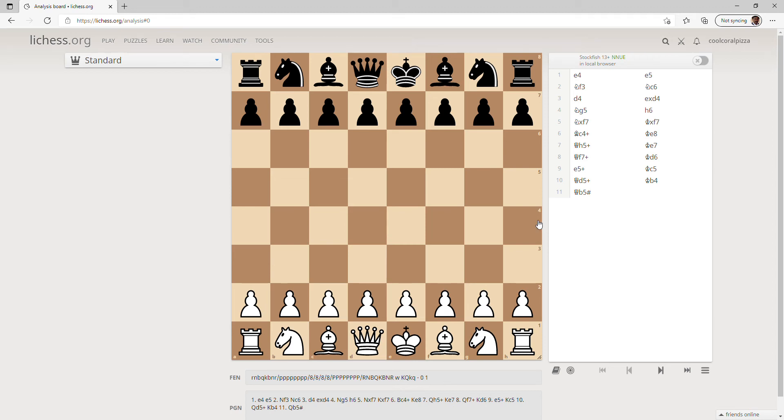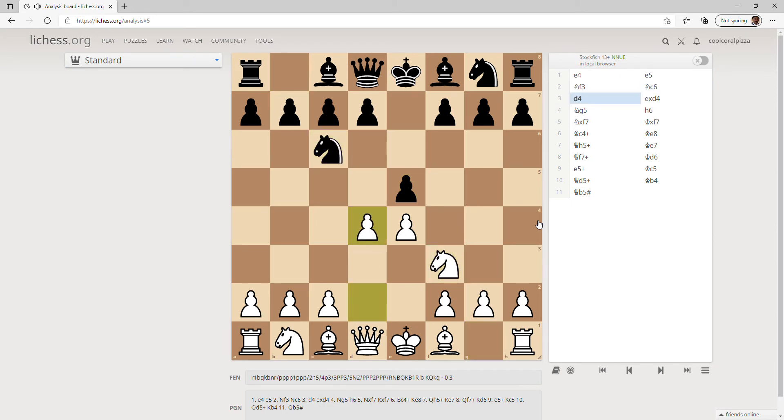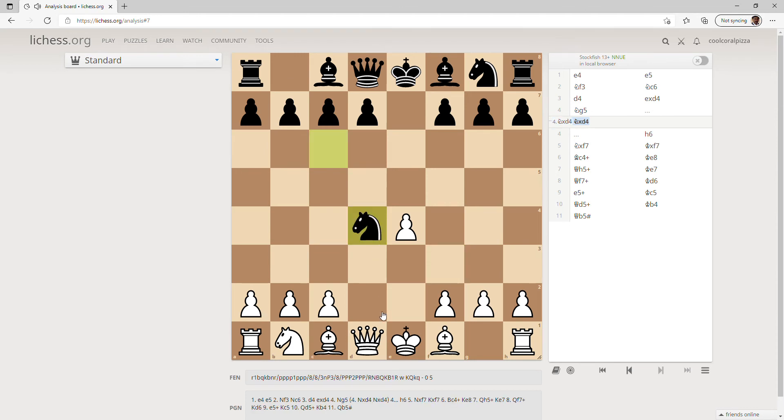What's up guys, today I am going to show you the Scotch Trap. It's done by White, so e4, d5, knight f3, knight c6, and then pawn d4. If he captures our pawn, we are not going to take his pawn, because once he takes our knight we take it with the queen, and then our queen will be in the center and we will surely violate the opening principles. So here we will play knight g5.